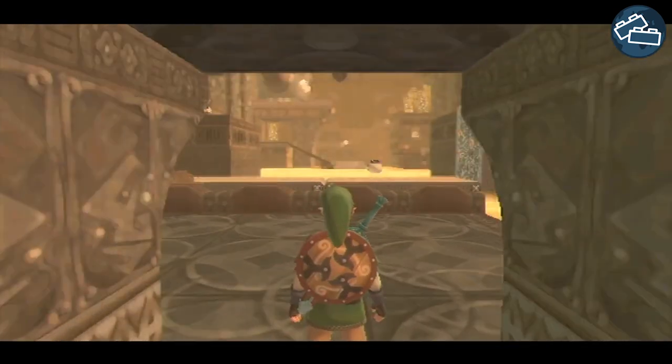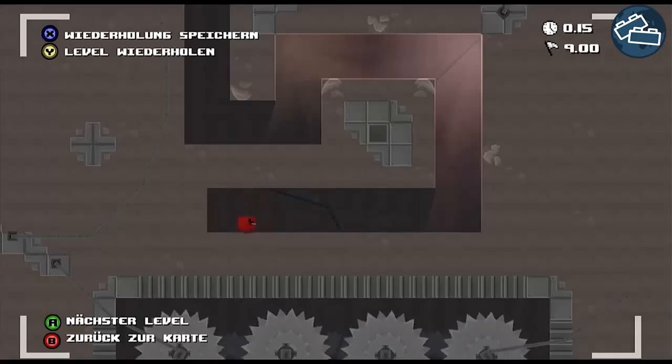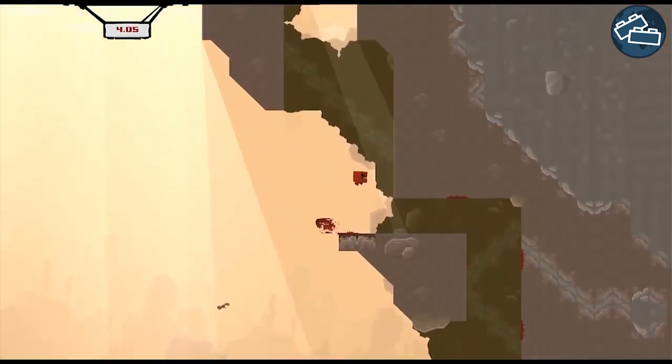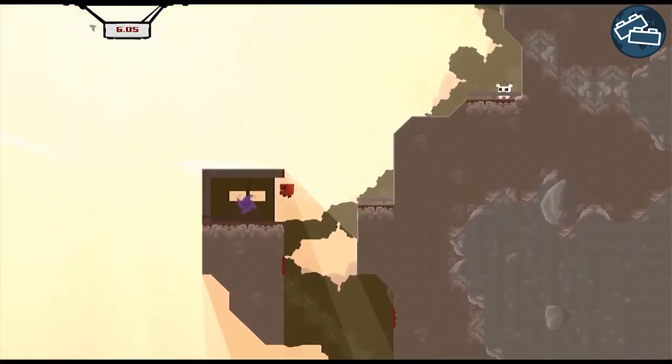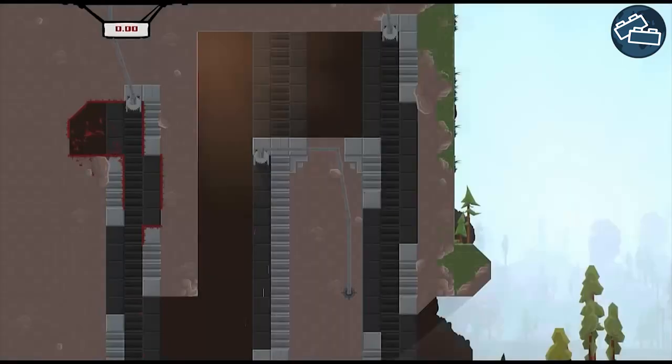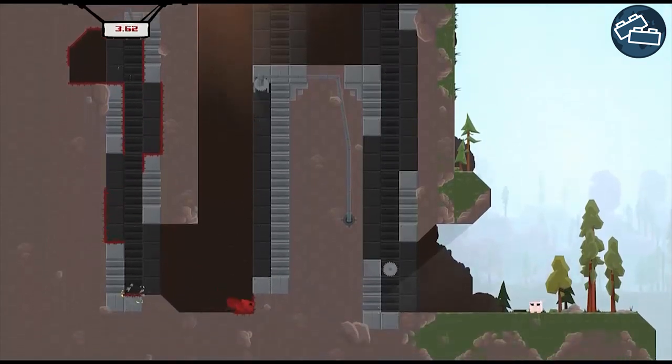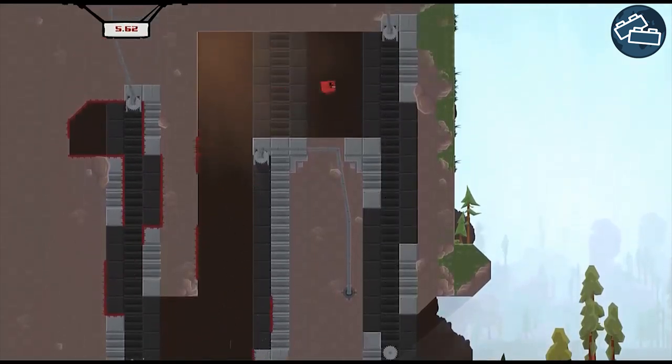Another common use of a hard gate is in the form of a skill gate. In Super Meat Boy, for example, the player is faced with a high wall and the only way to move forward is to wall jump to the top. This way, as a designer, you know for absolutely certain that from now on the player knows what a wall jump is and how to use it in future, more complex situations.